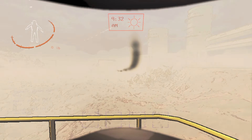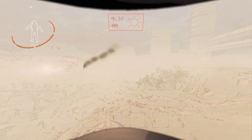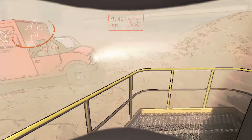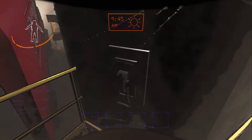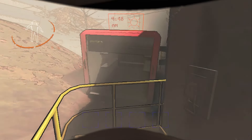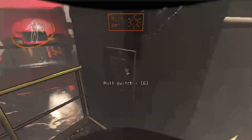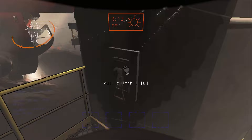To attach the cruiser to the ship, position the cruiser right beside the magnet on the side of the ship. You will then flip the switch, which will activate the magnet and attach the cruiser to the ship. You can then leave from there. If you want to detach the cruiser from the ship, you can do so by flipping that same switch.